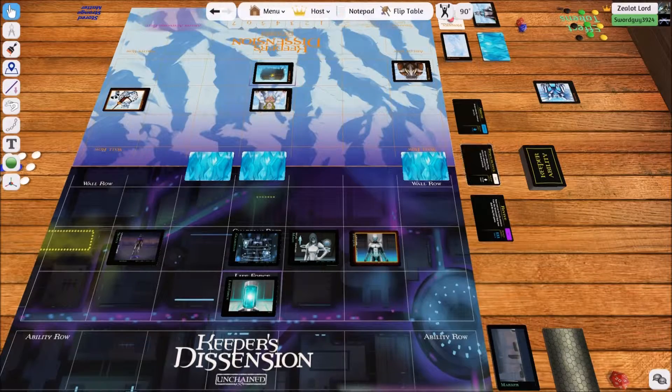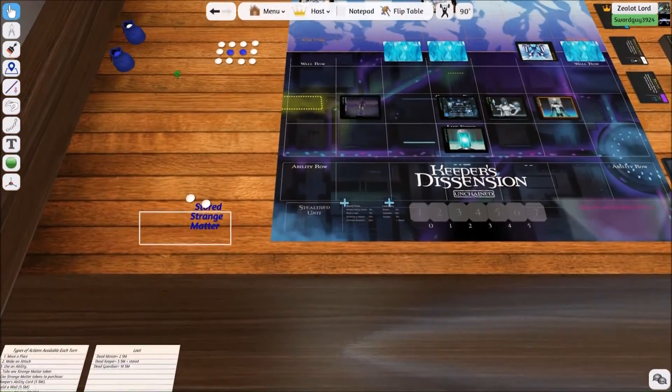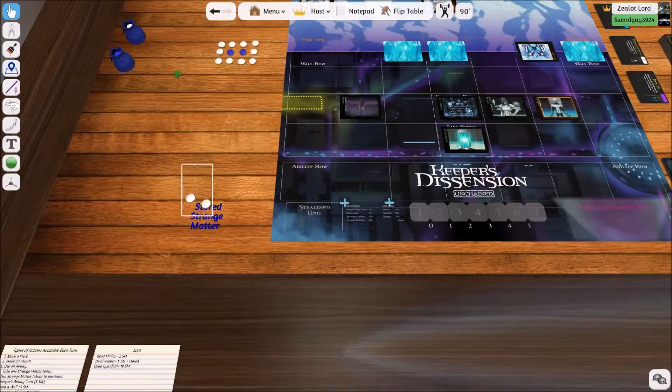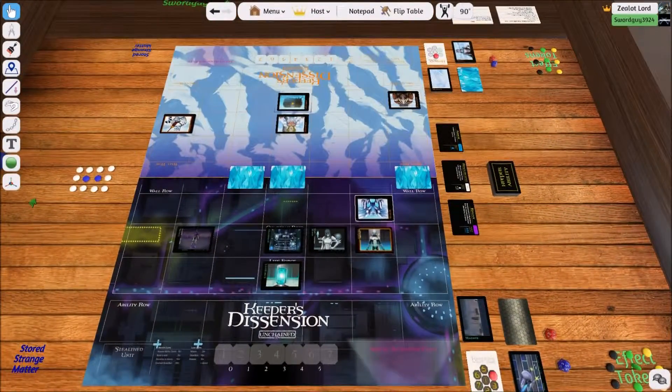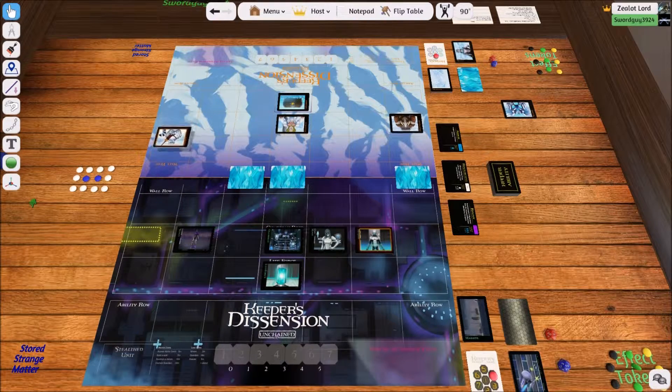Let's replay that. Let's take the Strange Matter out. Let's say it's his turn — he moves up one, he hits me. I respond immediately because I survived. I hit back and he dies. He has three other actions left, so he could still move other pieces. And that would be his turn.